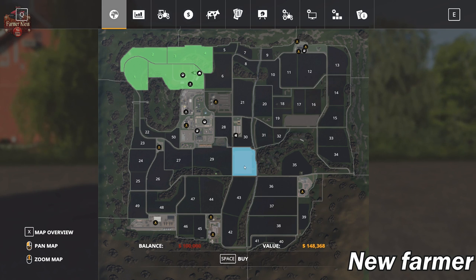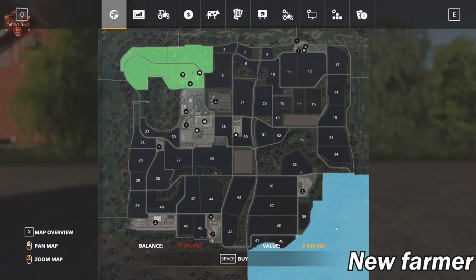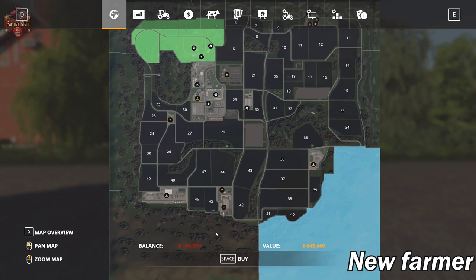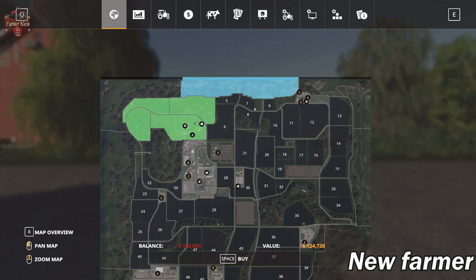There's also a large placeable area kind of in the middle of the map at $148,000. Field prices are fairly manageable, ranging from something like $184,000 and $122,000 down to $38,000 and $30,000. There is a lot of forestry in the mountain area that you could buy, covering pretty much the whole outside edge of the map in chunks, plus a big forested area just on the other side of the hills from the main farm.